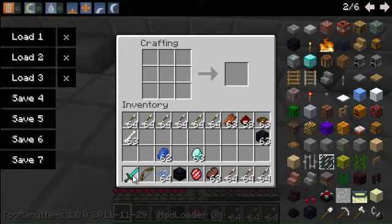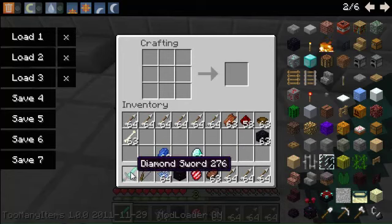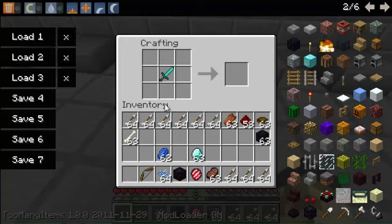There are also - the nexus will generate this thing called rift blocks, which you'll see later.